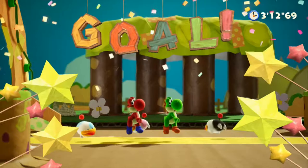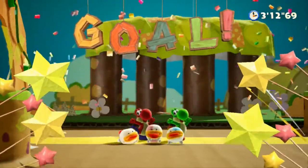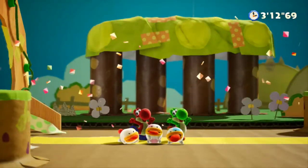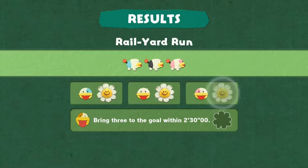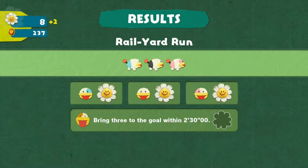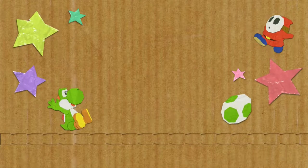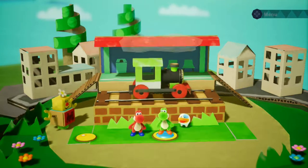It took us three minutes to find the puppers. Look at them, they're so happy! I kind of like doing it backwards, that's fun. Remember when we found the yarn friends? We didn't bring them all to the gold — we totally could do that. Not today, Satan. So we only got ten daisies, not twelve. Twelve daisies is a perfect.